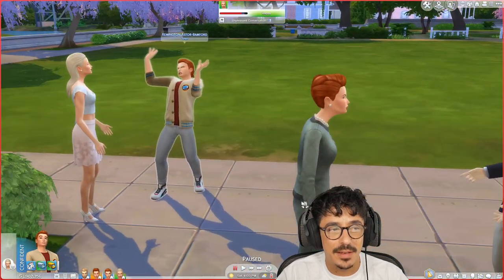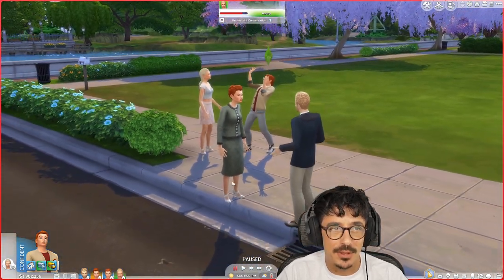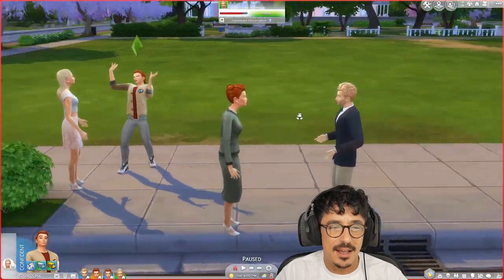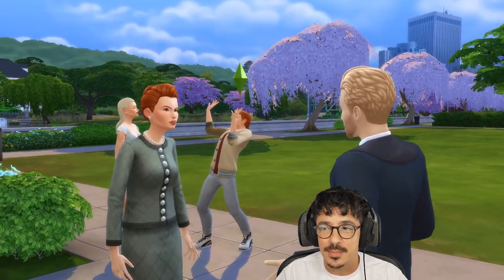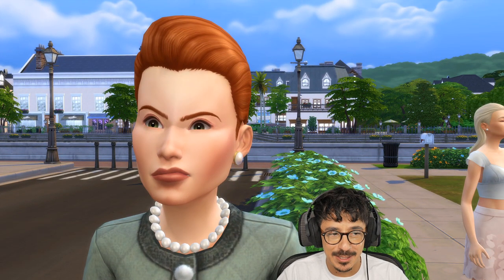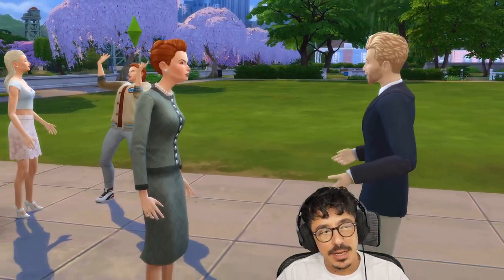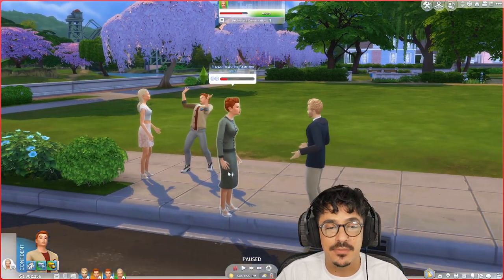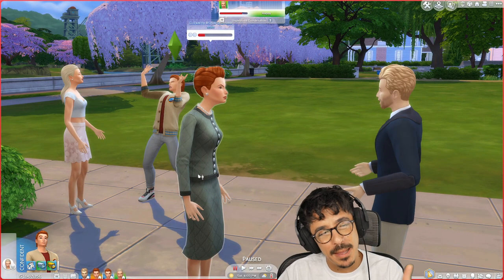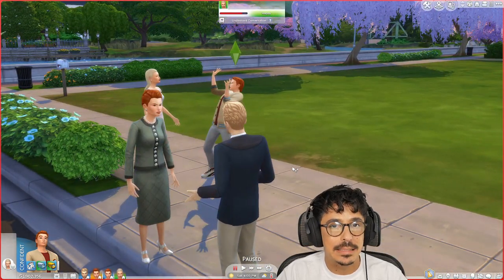You think everything looks perfect on top, but in reality these guys do not get along and they're not very nice people either. I reckon Elizabeth and Gilbert are not that bad as individuals — maybe it's their marriage that stopped them from being the people they could be. I really got inspired from Desperate Housewives and wanted to create this beautiful character, Elizabeth. She is in the Dames of Willow Creek Society, which is going to be a group with all the prestigious housewives, and she'll definitely have a big foot in that particular group.